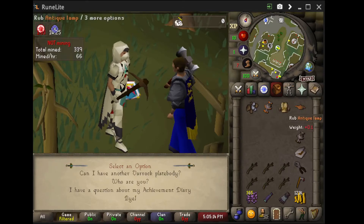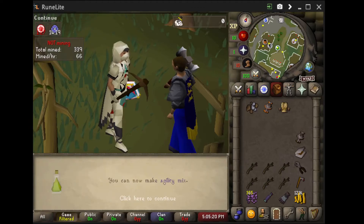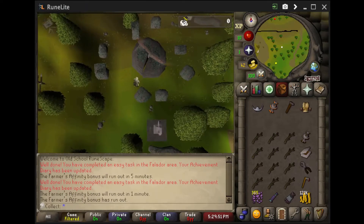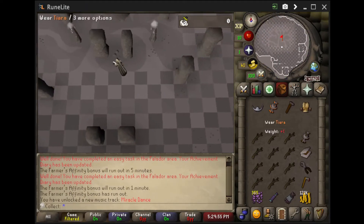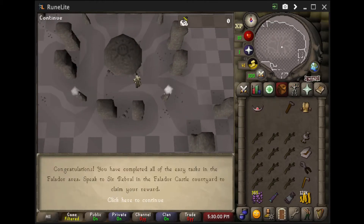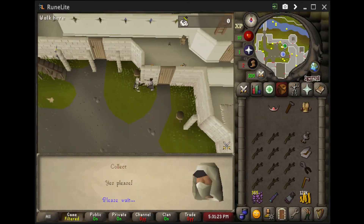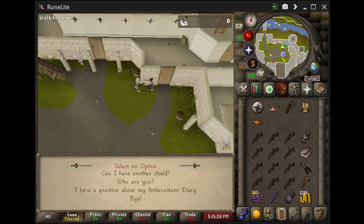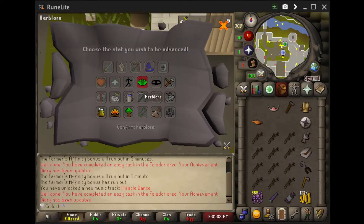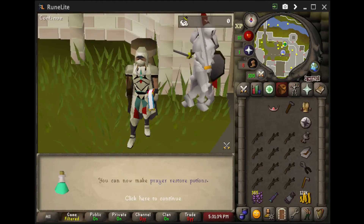We get the Varrock Armor and some Herblore XP - 37 Herblore without really even training it. Here we are heading into the Mind Altar to make a Mind Tiara, completing the Falador Easy Diary. Let's talk to Sir Rebral and get our Falador Shield, which we'll wear once in a while, but for now we care more about the lamp. And there is 38 Herblore - we can now make Seapotions.